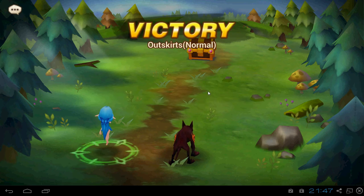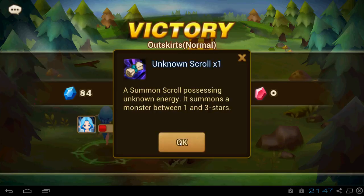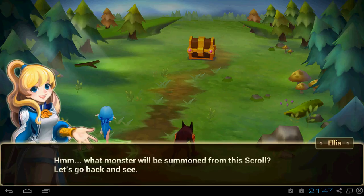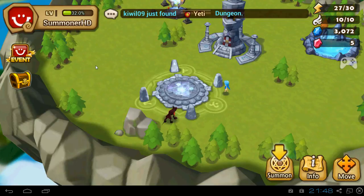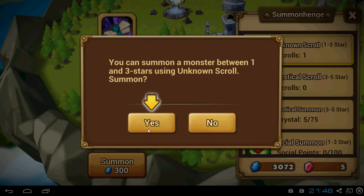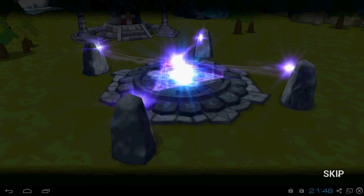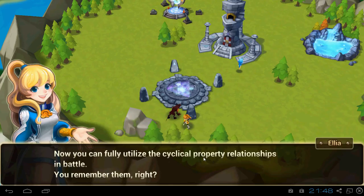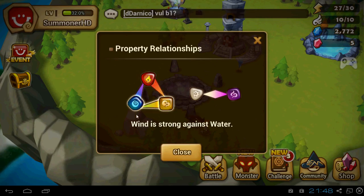So we're gonna fight. Normally I play auto attack, but at level one you can't do this — at level three you can start it. So we're gonna fight. First match we win! One unknown summon scroll.